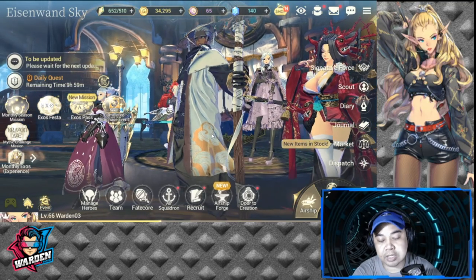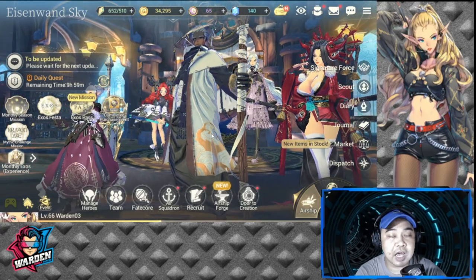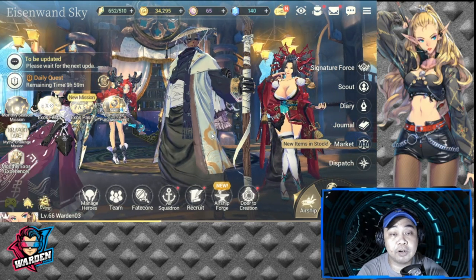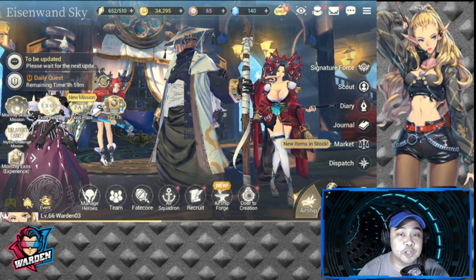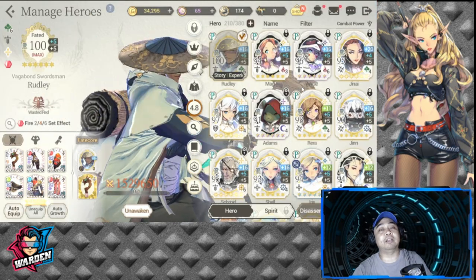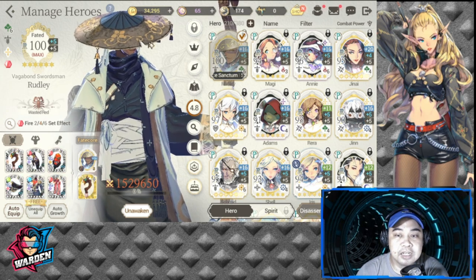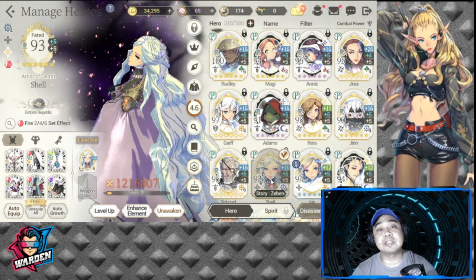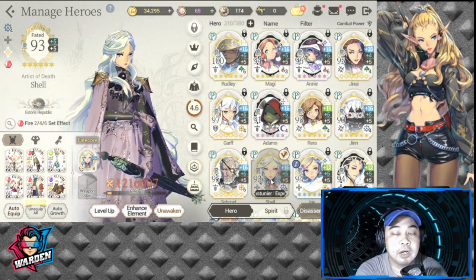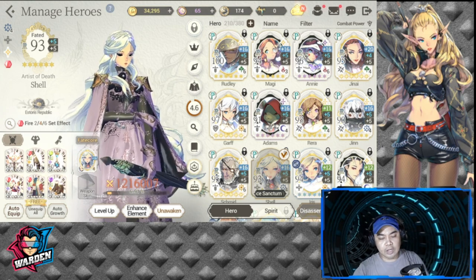Matchup problems for Storage Republic: number one is teams with barriers — it's a big problem. Fortunately Shell can take care of barriers, but you must make sure she hits enemies with her S1 and they are afflicted by charm. If she misses with her S1, you'll lose a turn in terms of getting rid of the shield.